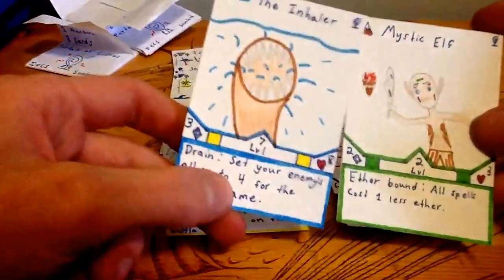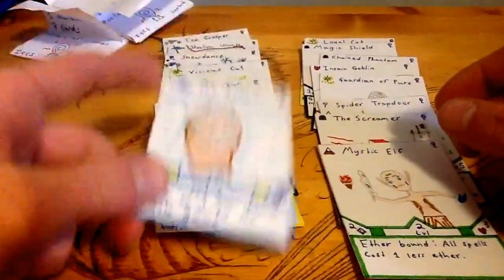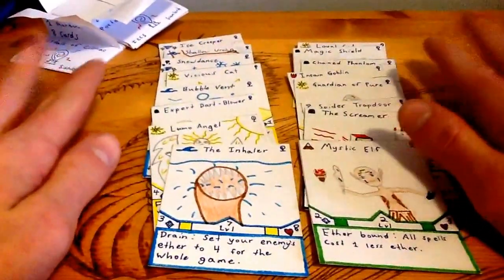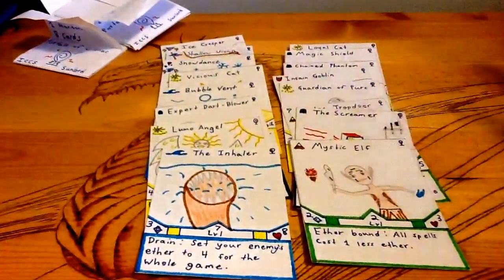Mystic Elf is good though — Aetherbound. All spells cost one less Aether, so they could work together if you had a Sea Terrain deck. Anyway, that is a pack opening. I am really happy about that. Too bad we didn't get a champion — kind of hard to expect that, considering it's a chance. It's pretty rare.